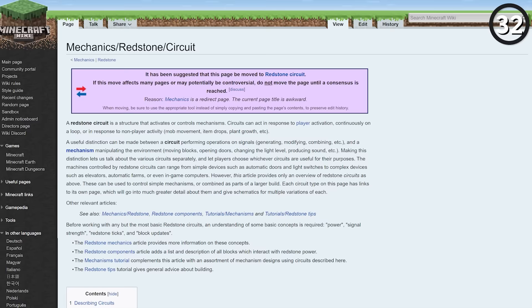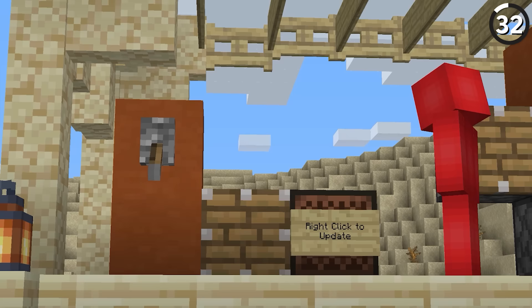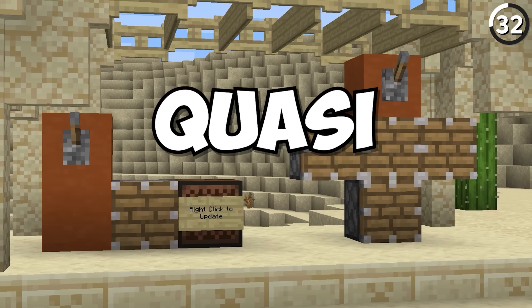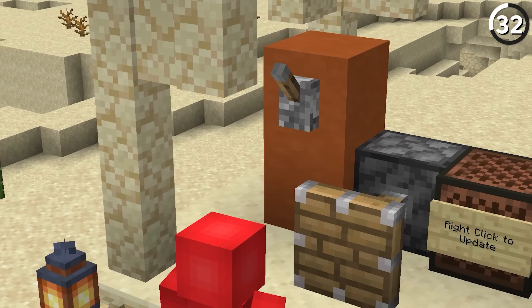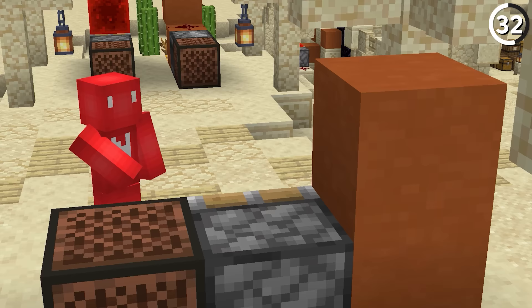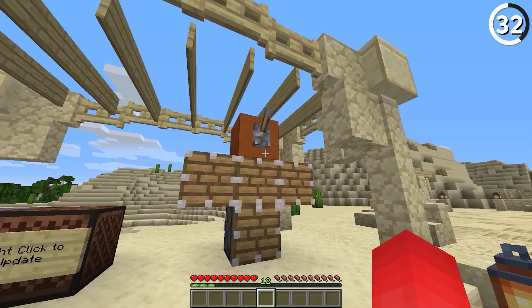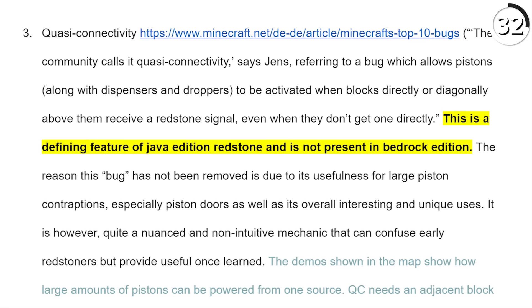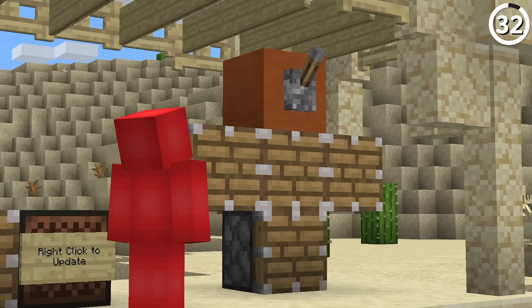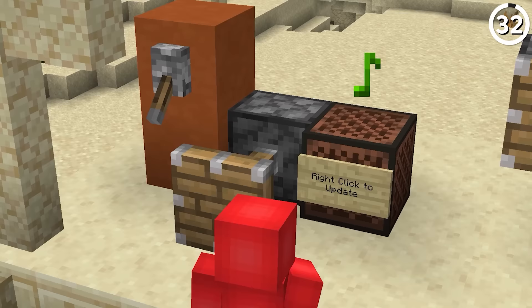The redstone community is a cornerstone of Minecraft, but it's weird to think that so much of the Java community is built around a glitch called quasi-connectivity. This refers to a bug in the code that allows pistons, dispensers, and droppers to be activated when blocks directly or diagonally above them receive a redstone signal, even if they're not getting one directly. If you want proof this is unintentional, it doesn't exist in Bedrock Edition.